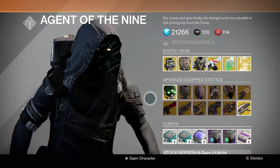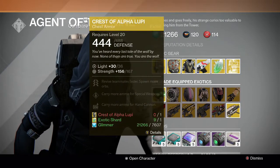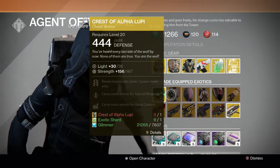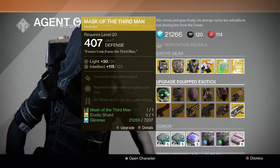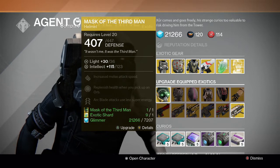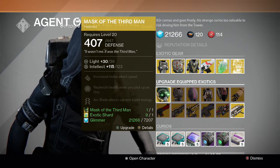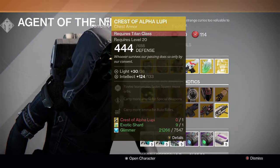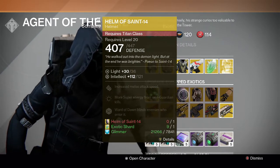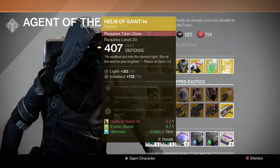For the exotic upgrades, the Hunter has the Mask of the Third Man and Crest of Alpha Lupi. The Crest of Alpha Lupi has a really high stat roll so you can upgrade that, but Mask of the Third Man is really good — I like it a lot, it's a great exotic overall and has use in the Crota hard mode raid. For the Titan we have Helm of Saint-14 and Crest of Alpha Lupi again. Helm of Saint-14 is really good especially in PvE — I'd recommend upgrading if you have the older version.